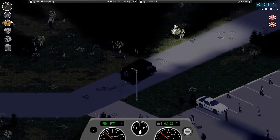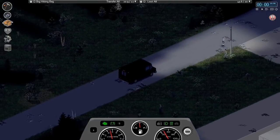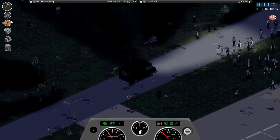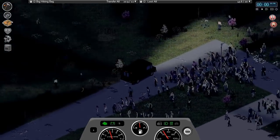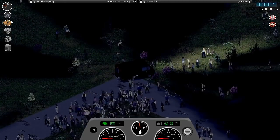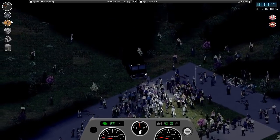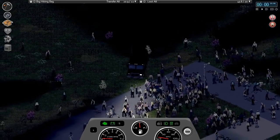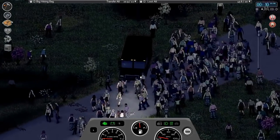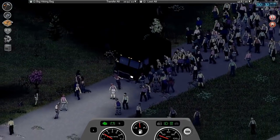Lots of zombies over here. So this is the turn-off that we used before, let's go down here. Alright, so that's the area we were checking last time. Now if I follow this up, there should be a ton of zombies — and apparently a tree. Let's try and get back to the road here. This is probably a big mistake. There goes one of our headlights.